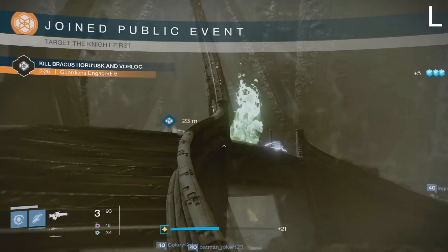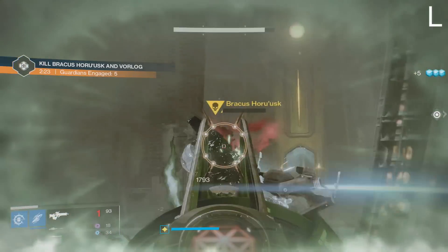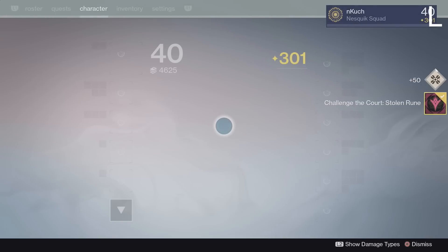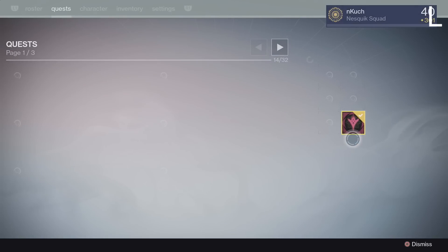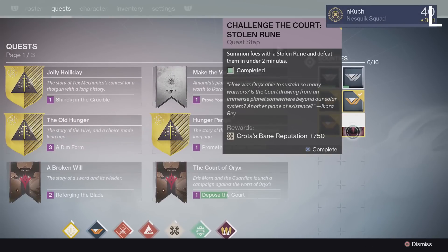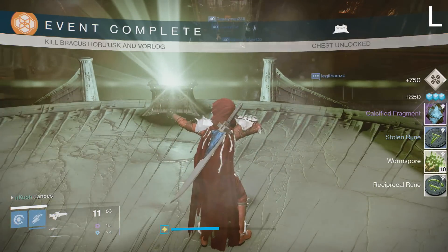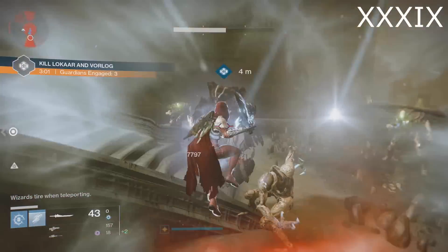Calcified Fragment number 50 requires you to go to the Court of Oryx and summon an event. Once you complete the event you're going to get a bounty — a special Taken King version — with multiple steps involved. Once you're done, redeem it and you get Calcified Fragment number 50.